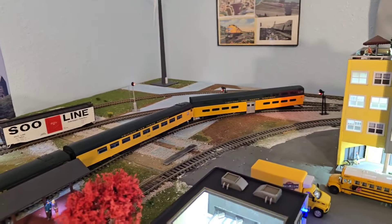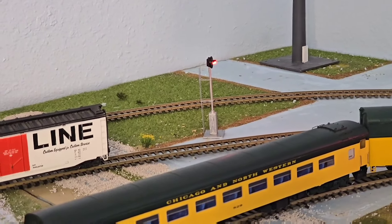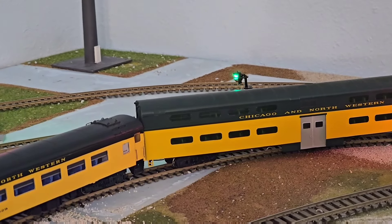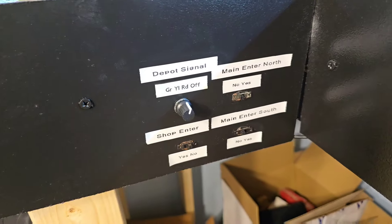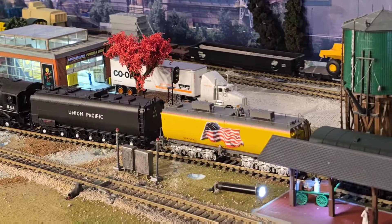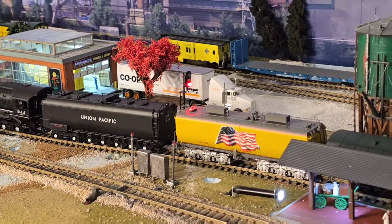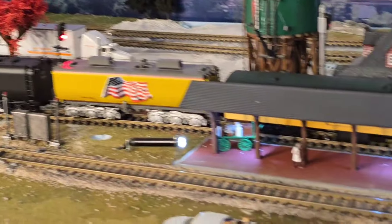Here are a couple — three of the manual signals. This one here is a manual 'enter the shop yes or no,' which is just an on or off — red for no. These are manual 'can you enter the main line yes or no,' and those are manually switched. Those are controlled here on the fascia. And then the depot one — here's the depot right here. That one is a multi-position one: red, yellow, green, and then if you go all the way there's an off. Especially if you want to do some manual signals when running multiple trains. That also controls access into the industrial siding over there.